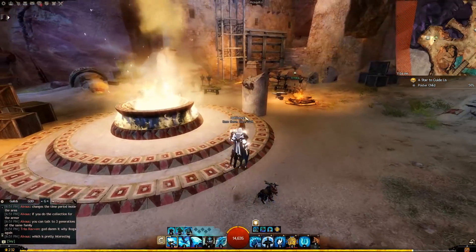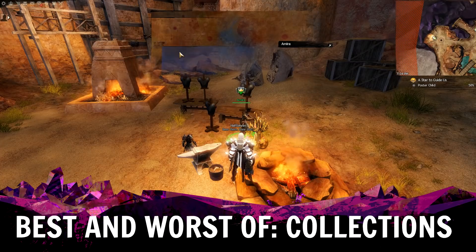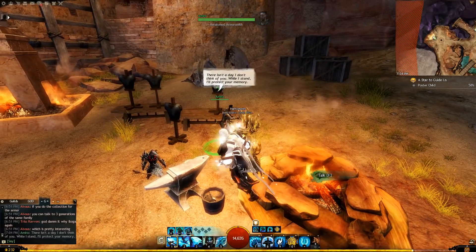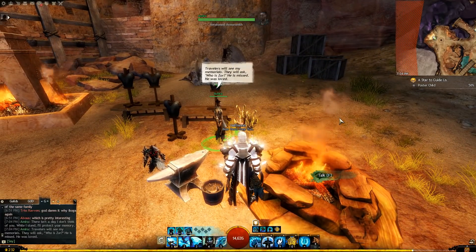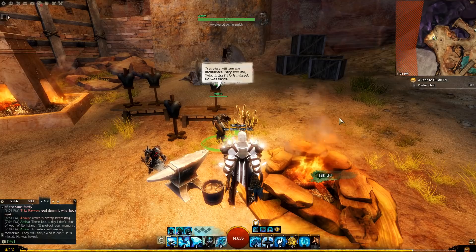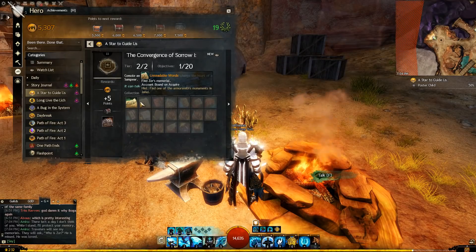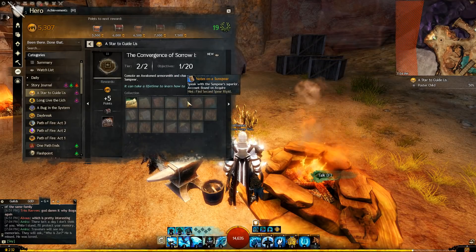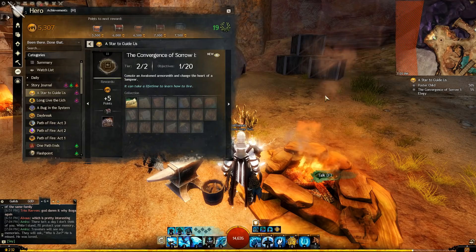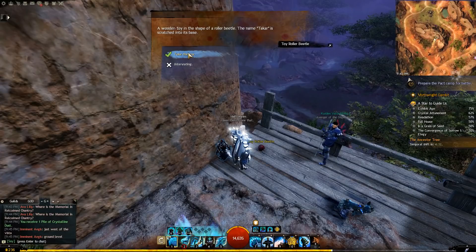Let's begin with that. Once you've completed the main story and unlocked Sun's Refuge, you're free to begin your collection for this new armor set. It comes in two stages: the Elegy armor collection Part 1 for the base exotic set with Grieving stats, and once completed, you unlock Elegy armor collection Part 2 for the Requiem armor skins — plain skins with no stats, but they look awesome. The new Volatile Magic vendor on the map sells the usual stuff, like a portal scroll to bring your alts to the Jahai Bluffs.